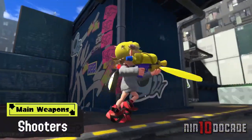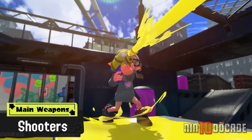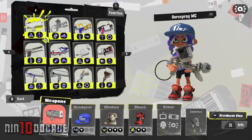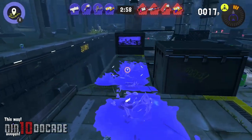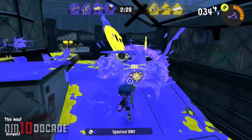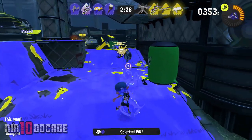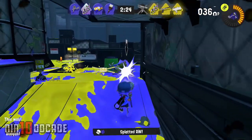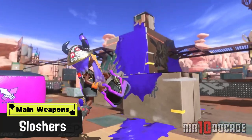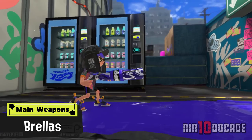Now onto choosing your main weapon. I usually recommend weapons like the Splattershot Jr. and Aerospray. They provide good wide ink coverage so you can cover a lot of turf and don't require pinpoint accuracy to splat others. When you get more comfortable, you can try out other weapons when you get them through Sheldon. Experimentation is key to finding your preferred weapon.